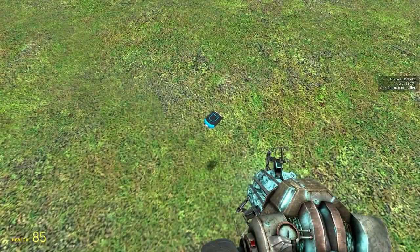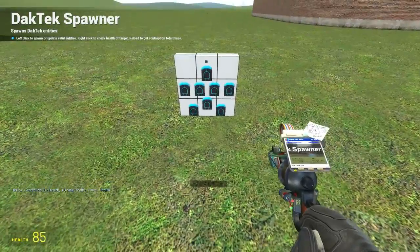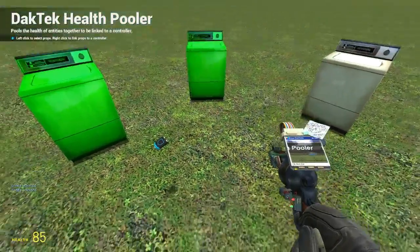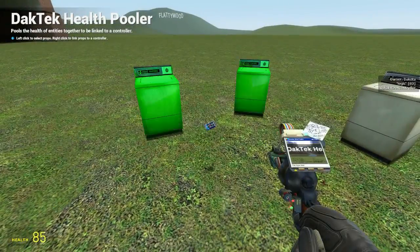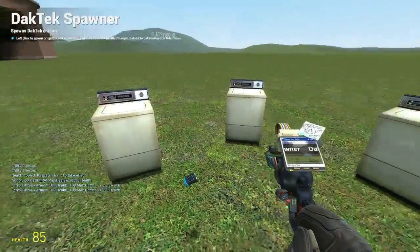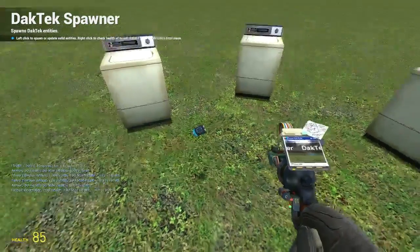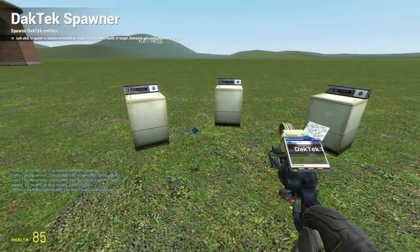Hitbox controllers are small controllers used to manage hitboxes. You will need 1 controller for each hitbox you create. Select props with the hitbox pooler tool, then right-click on the controller to set the selection as the hitbox. You can select the hitbox itself to select and highlight all the props that are part of it. Hitboxes give props 4 times the armor of what a reactor would give them automatically. Armor modules will only change the stats of armor linked to hitbox controllers, not reactor structure or free entities.